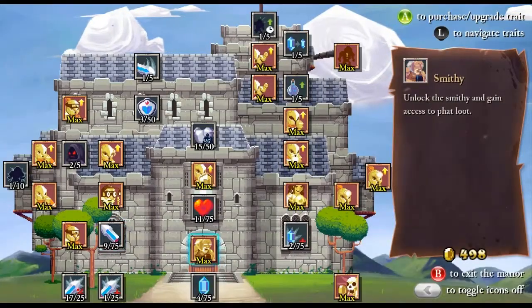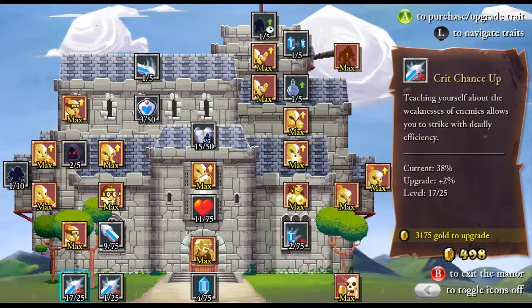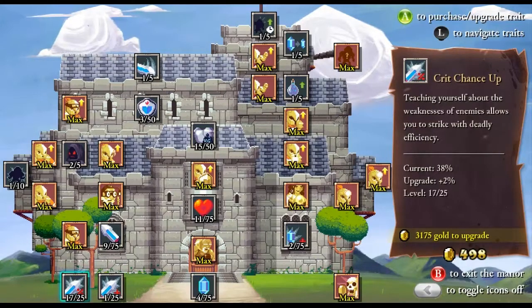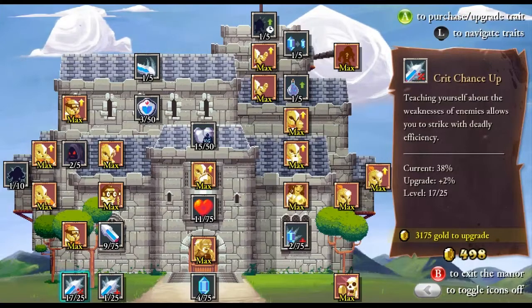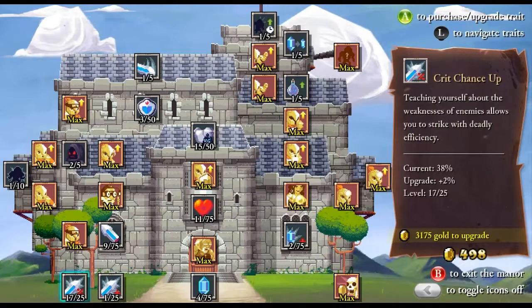So we upgraded some things. Pretty sweet. Doing pretty good on our critical hit — getting close to 50% on all characters that are not the assassin. The assassin is getting close to 75%.